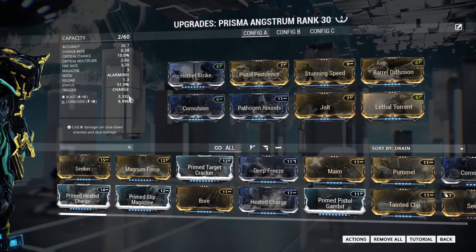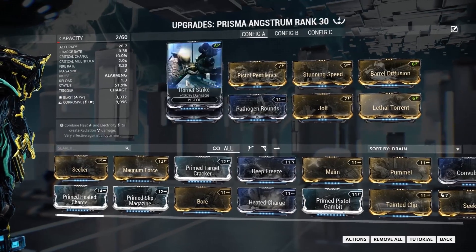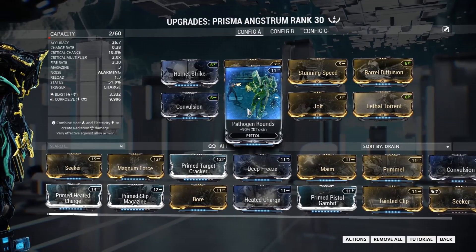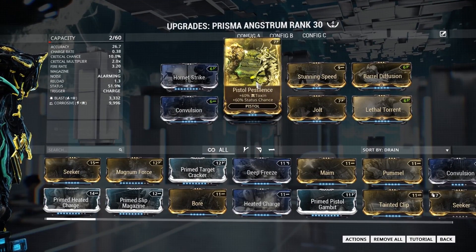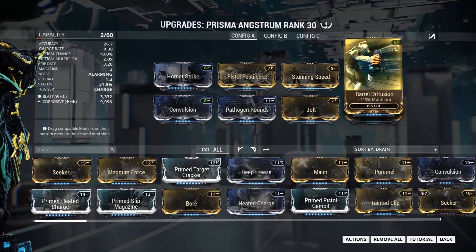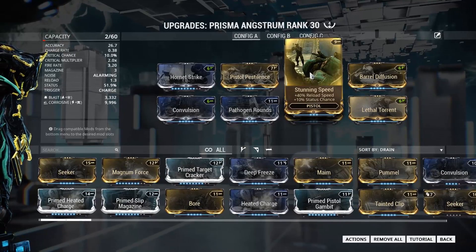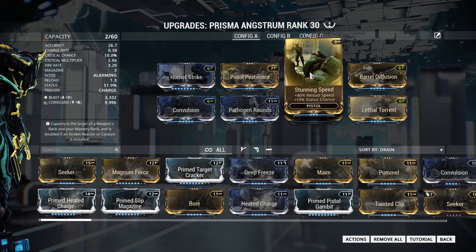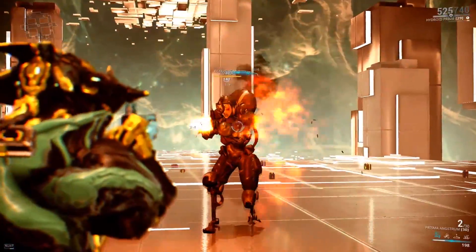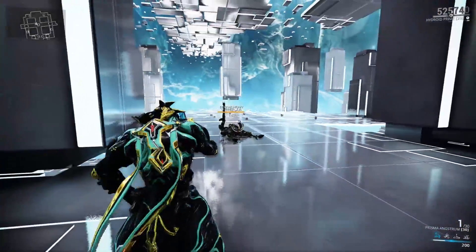See all the mods here — we got 50, more than 50 status chance, so that's pretty good. We got Jolt and Pistol Pestilence, and we have Stunning Speed for the reload speed, because that is something you will need. Alright, let's try it out.